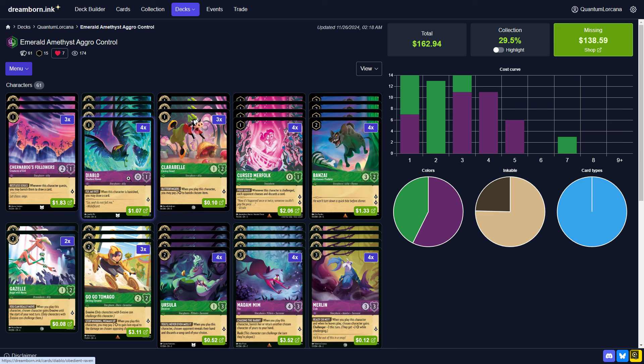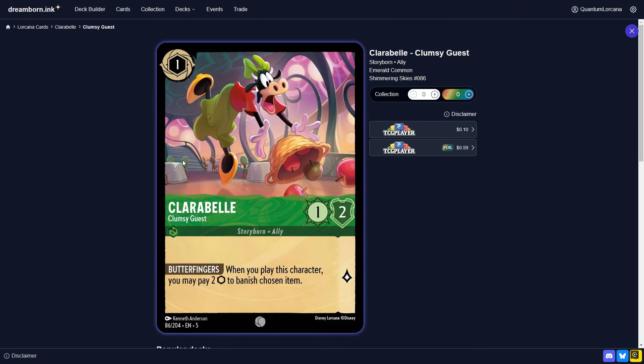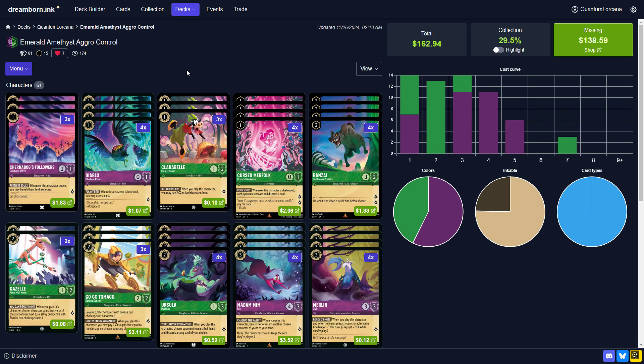The Chernabog Followers and Diablo replace themselves, and these are good cards both on the play and on the draw. The Clarabelle is usually a card you do not want to play on turn 1, but if you have nothing else, obviously you can. It has some utility as a shift target, as well as its kicker ability to really disrupt control decks like Sapphire and Ruby in the mid to late game — hopefully popping something significant like a dime, or even just an item for Hiram to prevent the quest.